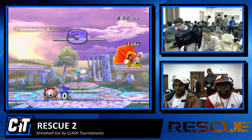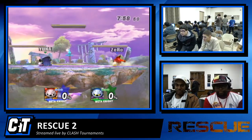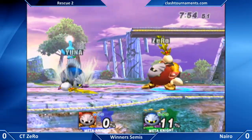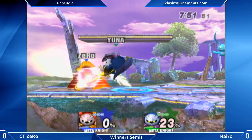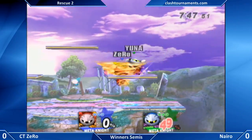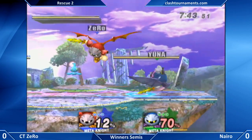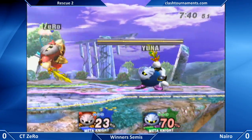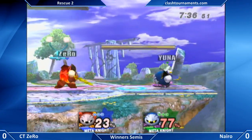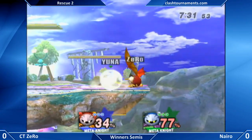Keep in mind this controller costs about $50 and it comes from overseas. We are in the match — Naira looks way too serious. This is it, this is the hype right here, this is what we've all been waiting for. It's 3-2 right now in Naira's favor. We're gonna see Zero try to even it up because Naira's won the last like two exchanges. Zero is in control.